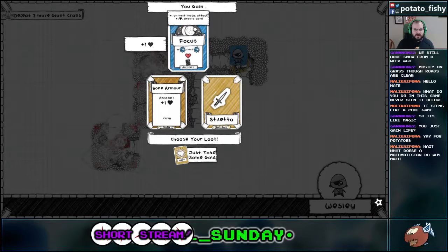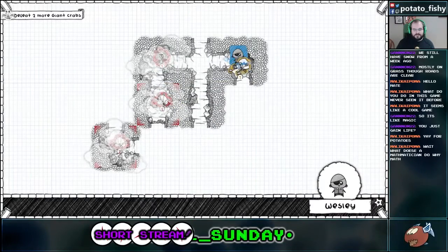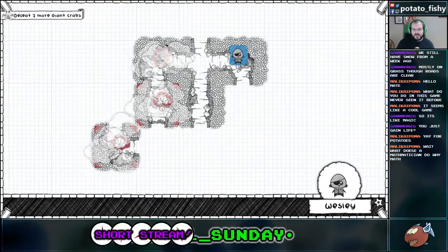So again, we would get a Swift Up. Or this will give us an Arcane Up, which we want. The Arcane Abilities play really well into our class, so I tend to look for them.